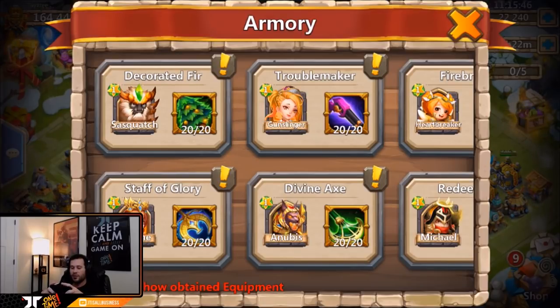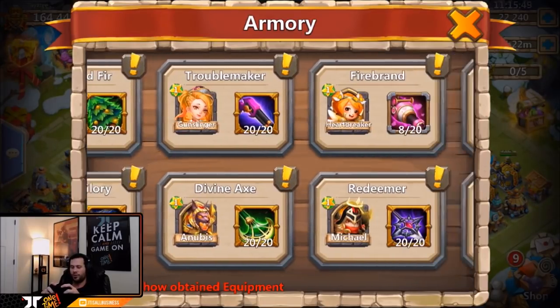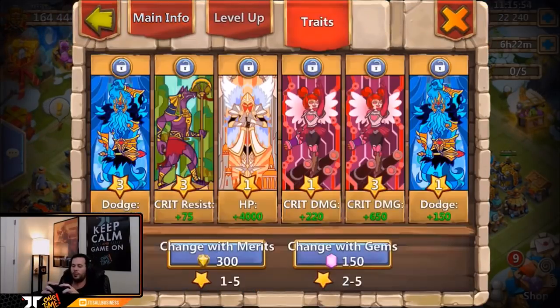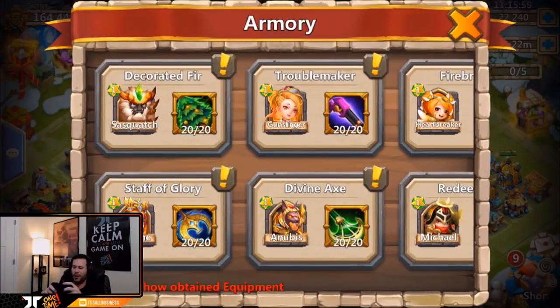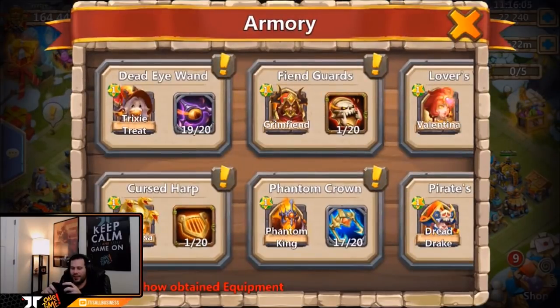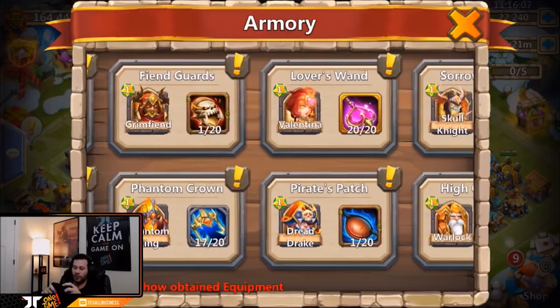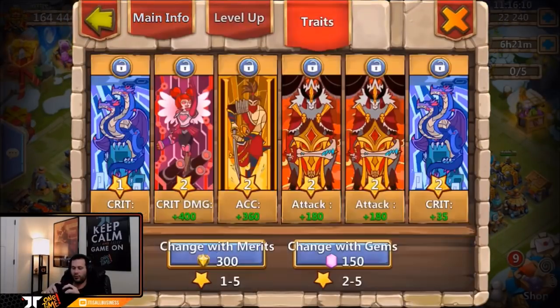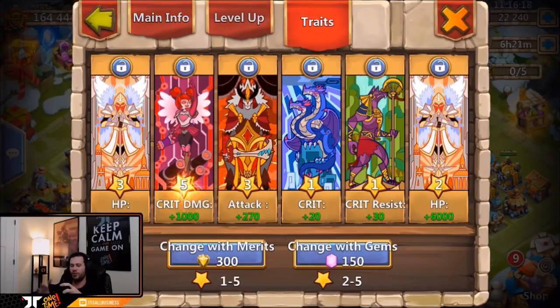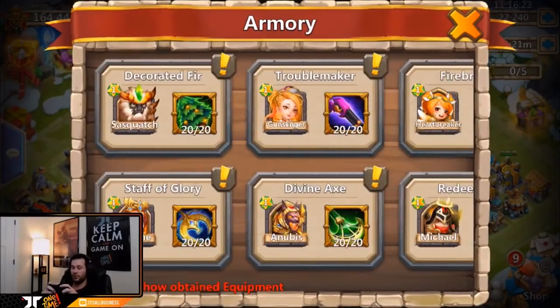I'm going to go ahead and roll some traits because that's what I need on this account. I definitely need traits for my new double-evolved Athene — she has absolutely garbage traits besides that one three-star dodge, which I'm probably going to remove anyway. I also need traits for Warlock — I'll roll maybe one or two at most — and I could use some traits for Aries as well. All these guys could definitely use some traits.